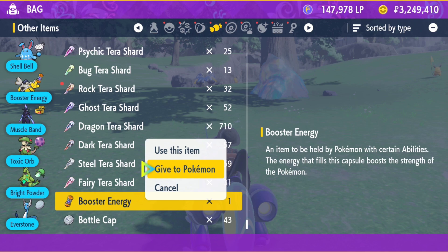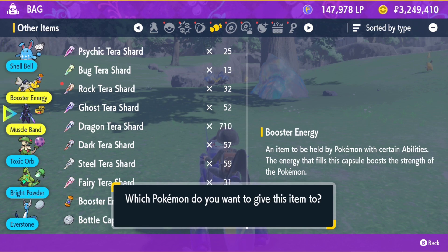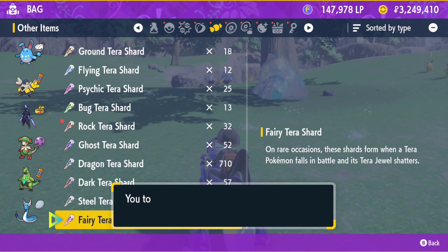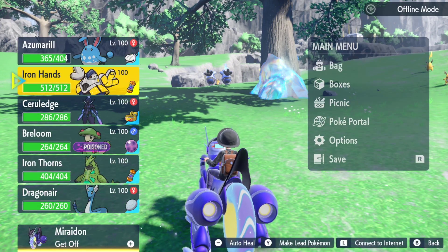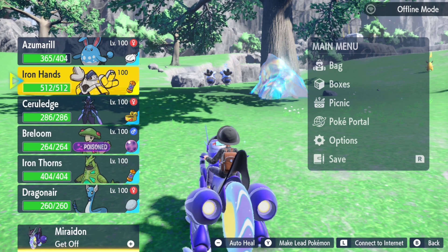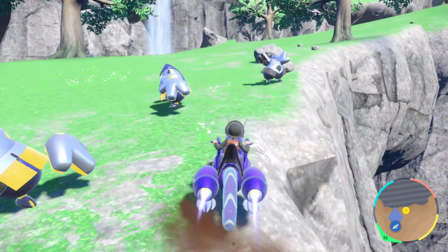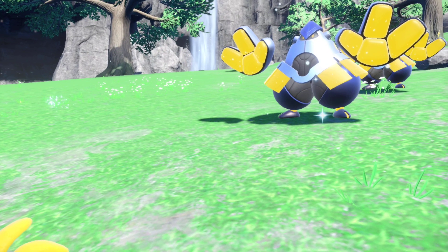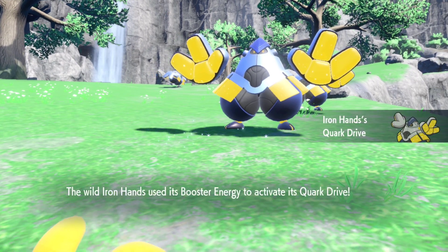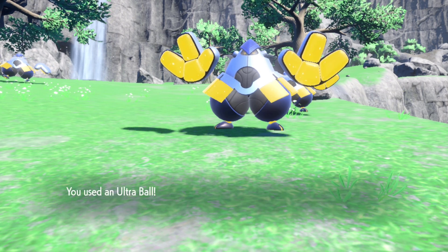In this case, I'm going to give the booster energy to my Iron Thorns — I really wanted to power it up and make it the best it could be. I'll probably do a video about that process later. I now have two booster energies, proving you can get multiple. I spent the next half hour just getting more and more. I never want to have to do this again, so I tried to get as many as possible. I do recommend doing that yourself — you might have another Paradox Pokemon you want to add, and you don't want to keep swapping the same booster energy from Pokemon to Pokemon.